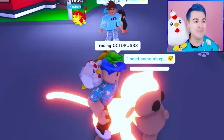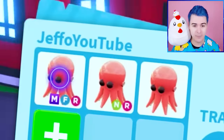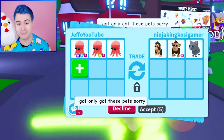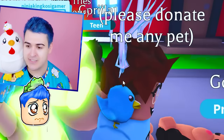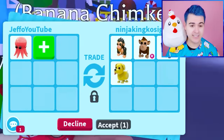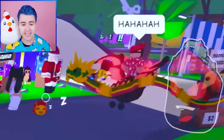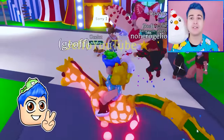Trading octopus! The guy with the drip is still here, so let's see if he has an offer. I'll put up a mega, a neon, and a regular, whichever one he wants to offer for. But his name is 'please donate me any pet' — I would not have thought that because he has the drip. So how is this possible? I'll trade you this octopus. You have to trade — that's the point of the game.